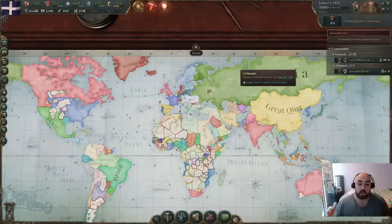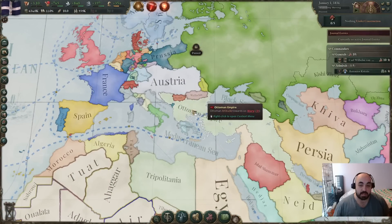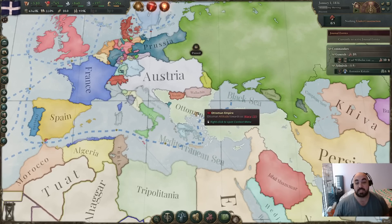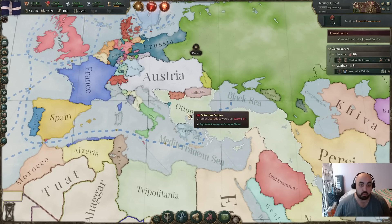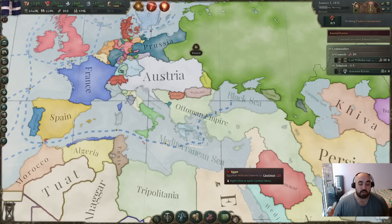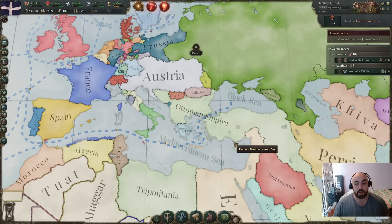Being friends with Austria and Russia is going to be important because they will be very valuable allies. If they declare war or join with us against the Ottoman Empire, in Patch 1.2 the AI is much more willing to contribute troops if they are already adjacent — and these are the two great powers adjacent to the Ottomans. To a lesser extent Egypt can also be helpful, but they don't like us very much right now.